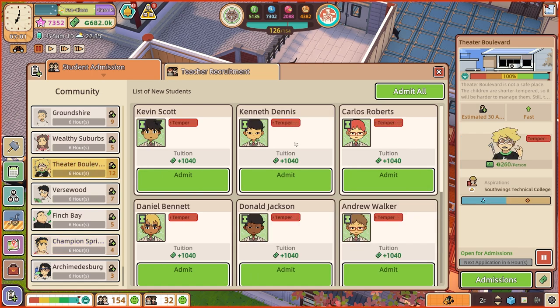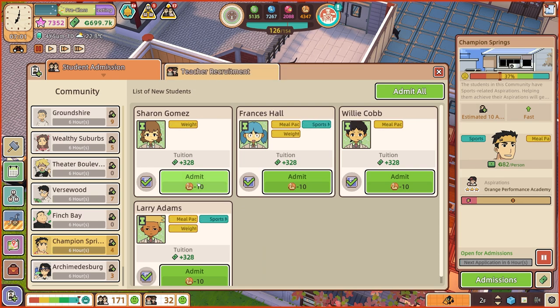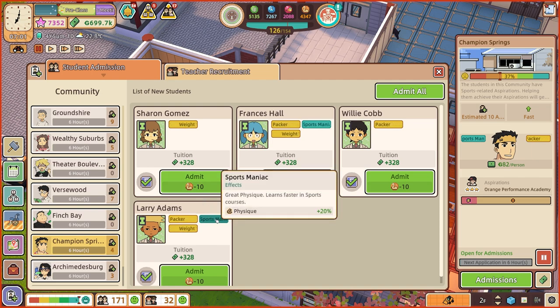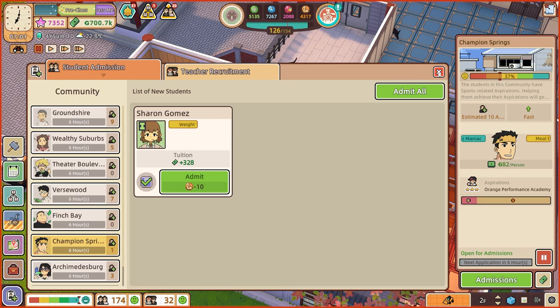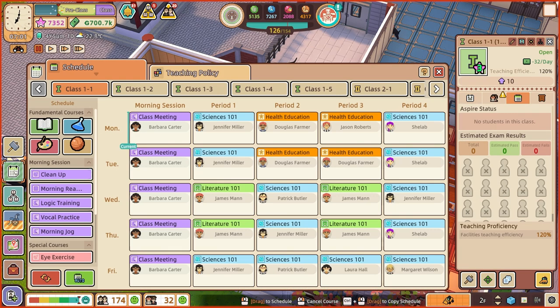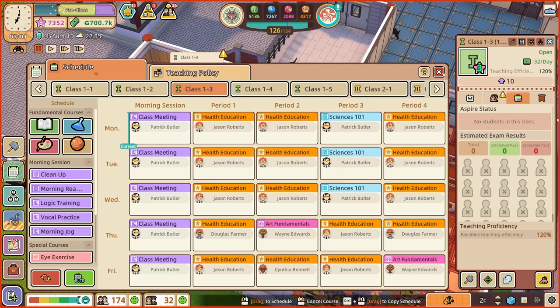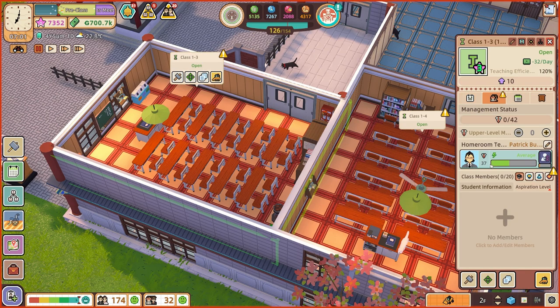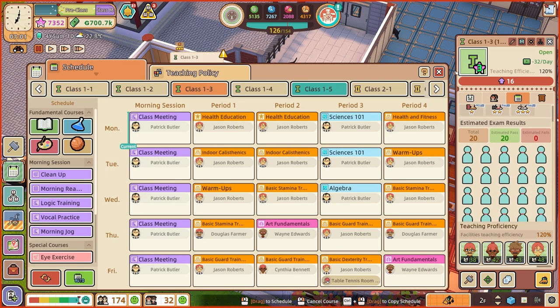As usual Finch Blade plus Theater Boulevard plus Champion Springs equals 21. Champion Springs would be worse for tuition but might have three-star aspirations — so if you're looking for aspirations those are the students you want. If you're just looking for money, get all the Theater Boulevard kids. So 12 of those, five Finch Bays, and I'll take three from Champion Springs — meal packer, weight watcher, sports maniac. Learns faster at sports — I might do those then. I'll look at the existing courses and see which ones have lots of sport — class one three does, so it might already be ideal.